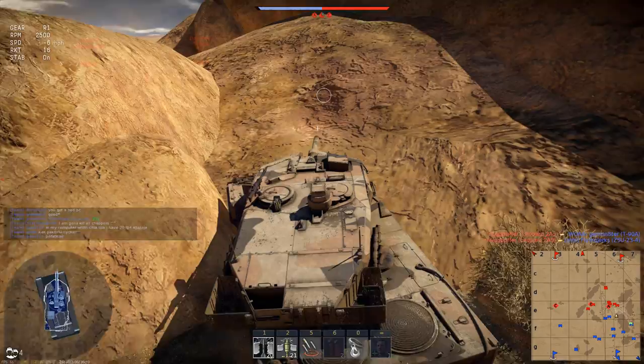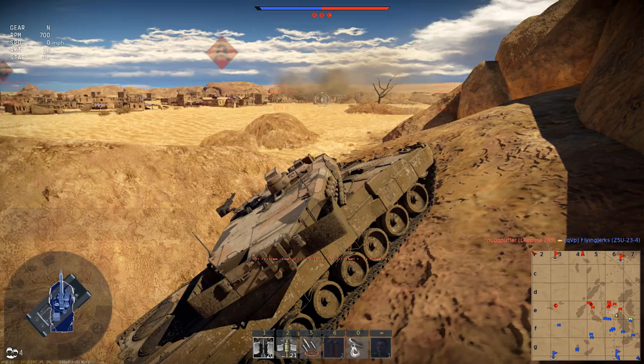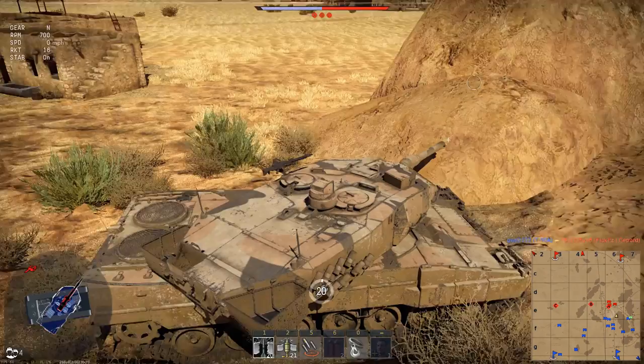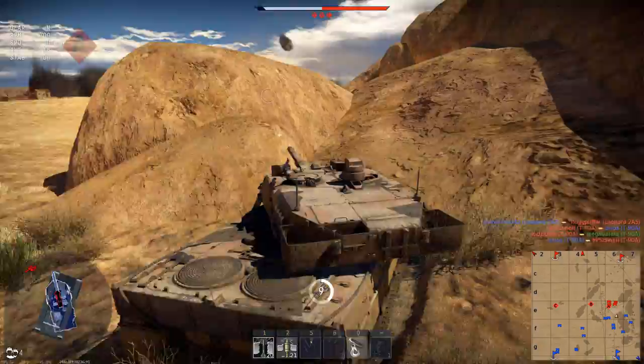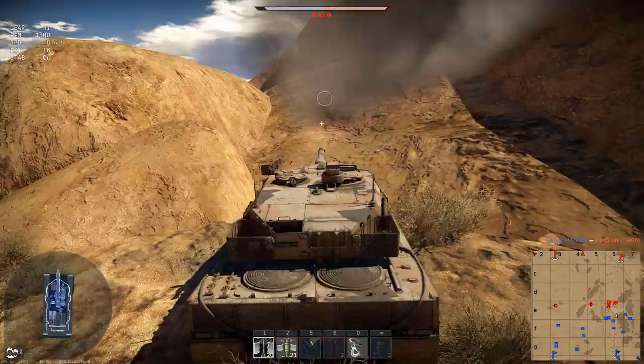Kind of stuck on this ledge here. This is actually a pretty nice spot — or not. That could have been bad. It was nice until they spot you. The enemy has all three caps. Such a good-looking tank. It checks all the boxes of what you want. That's pretty much all modern tanks — they're good at everything, most of the time.